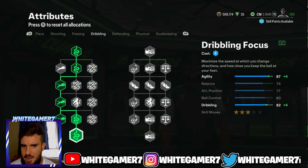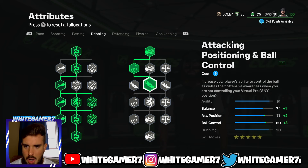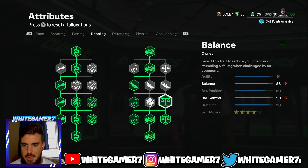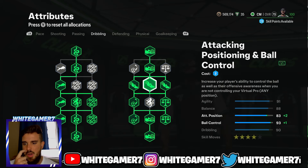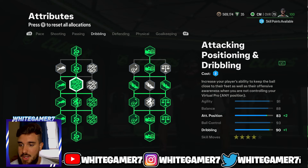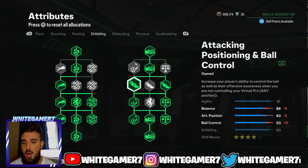From the dribbling, get the Dribbling Focus, get Agility, get the Dribbling Focus again, then get the skill moves to four-star. On the right side, focus on Ball Control — get more Ball Control, the Ball Control Focus, and upgrade Balance. This gives you 91 agility, which is really good, 88 balance — helping determine how often your pro falls when challenged — 93 ball control, 90 dribbling, and four-star skill moves. If you don't utilize skill moves, swap them for more balance or ball control.